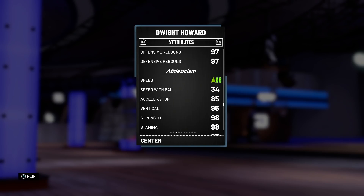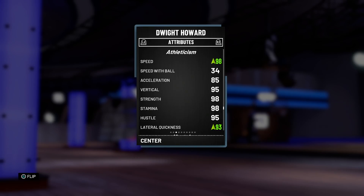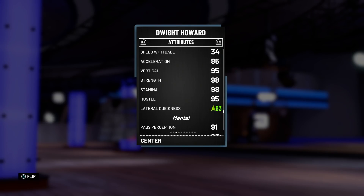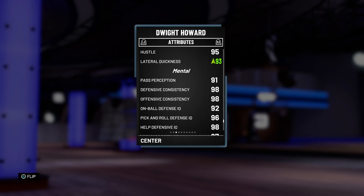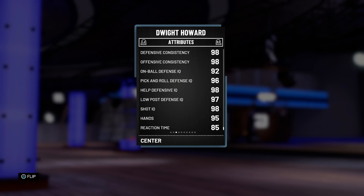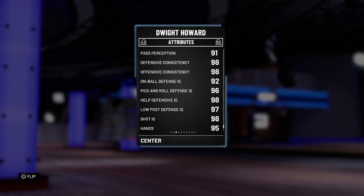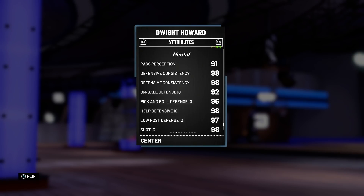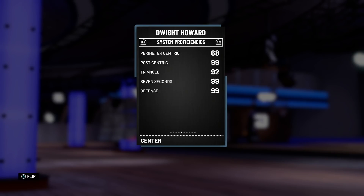He is the second fastest player on my team, second only to Allen Iverson — I find that absolutely insane. Great acceleration, great strength, great stamina, and his defense is just insane. 93 lateral quickness means he can guard the 1 through 5 with absolute ease. A lot of people are going to be sleeping on this card because he can't shoot, but as you can see with the defensive stats and everything, he can basically do everything else. Which is why I'm so excited to show you guys a gameplay with this card.